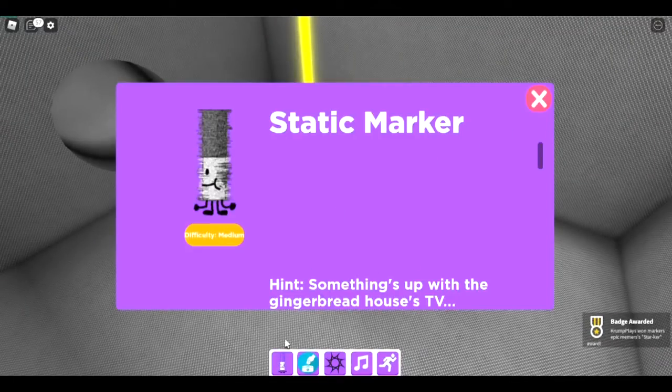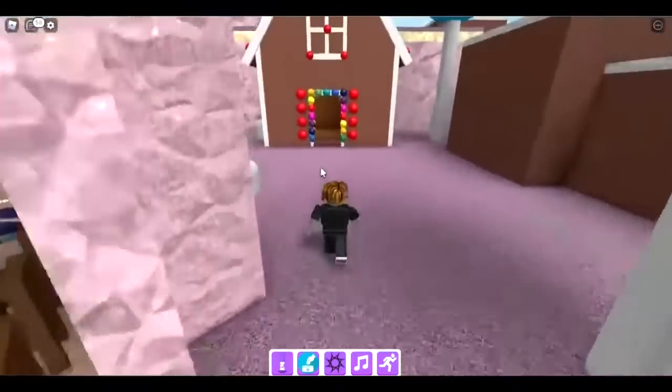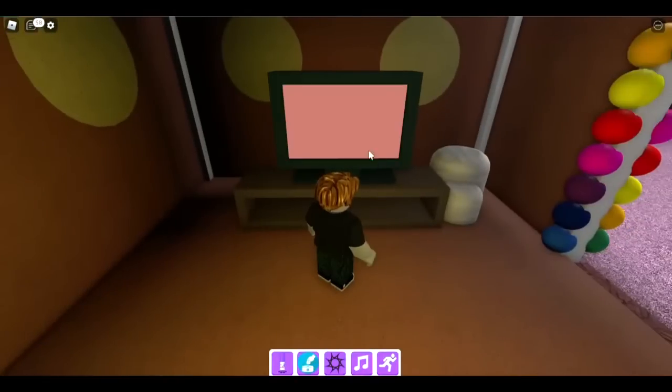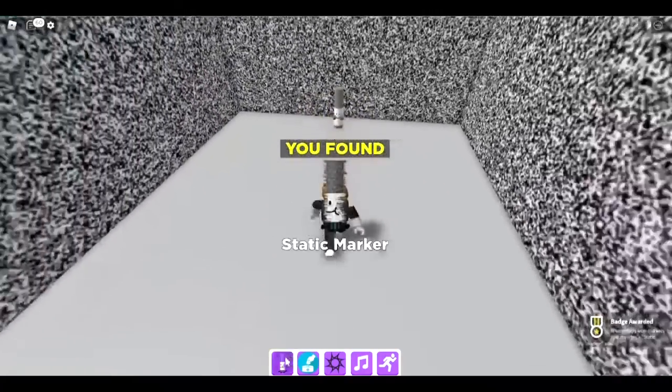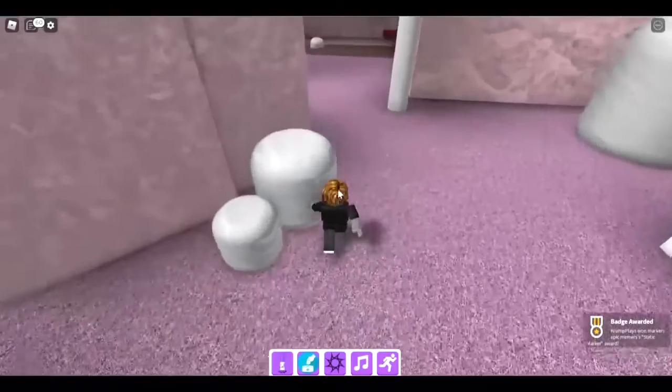The next one is the static marker in the candyland biome. Go to the gingerbread houses area and there's a TV. When it goes static, click on it — it's a bit scary to click. Boom, clicked it — there's the static marker.